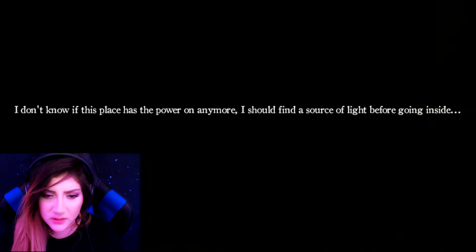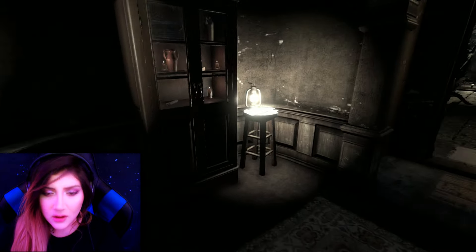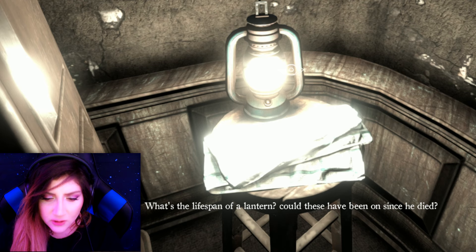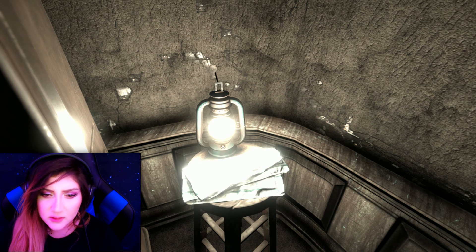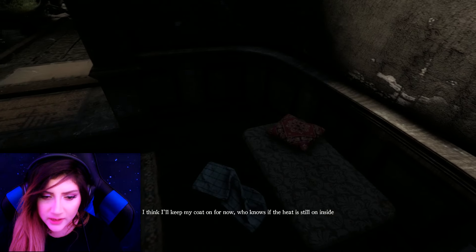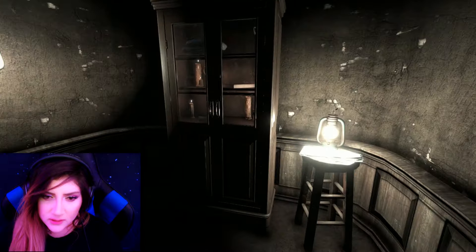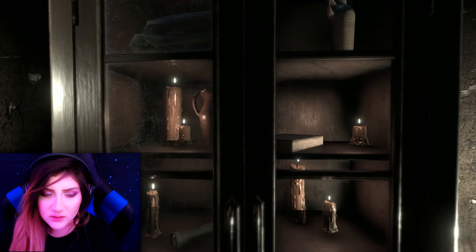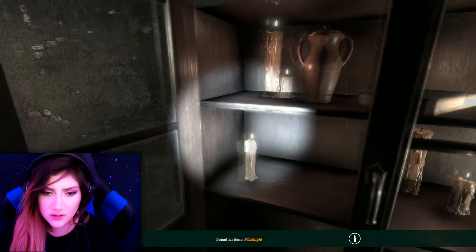The character says they don't know if the place has power anymore and should find a source of light before going inside. At least we kind of use our head. What's the lifespan of a lantern? Could these have been on since he died? How are these lights and lamps and lanterns on? I think I'll keep my coat on — who knows if the heat is still on inside. What light am I supposed to take? Am I supposed to take a candle? Oh, I found a flashlight!